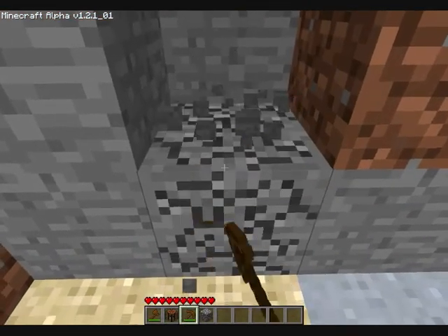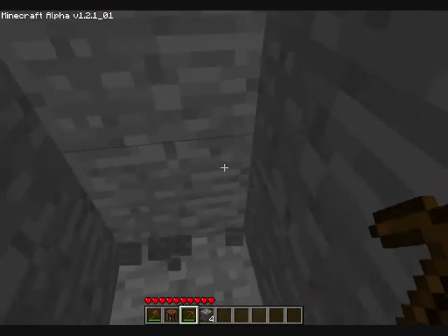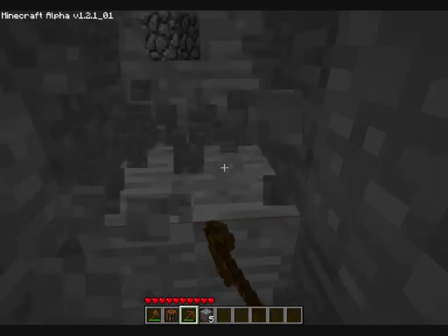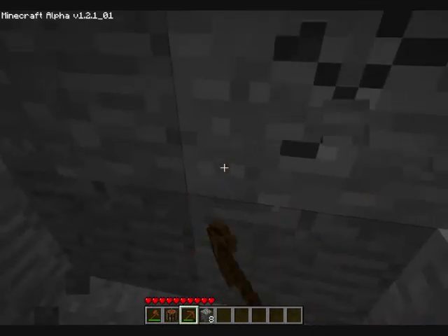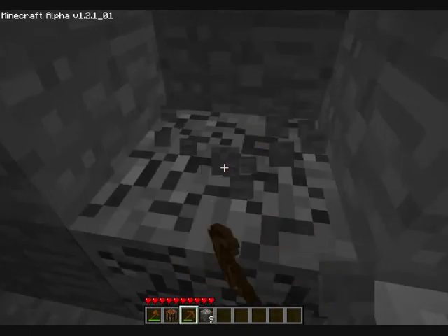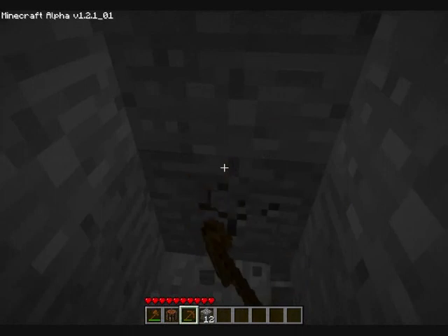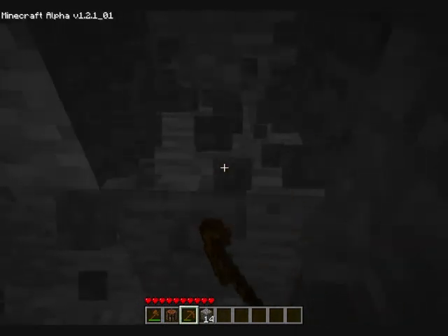So we're gonna start building a house. It's left-click to select the square block, by the way — sorry, I haven't told you that yet. I'm gonna start building downwards a bit. I'm collecting stone. Stone can also be used to make pickaxes, shovels and axes, and it's just better than wood. With a stone pickaxe it won't take as long.